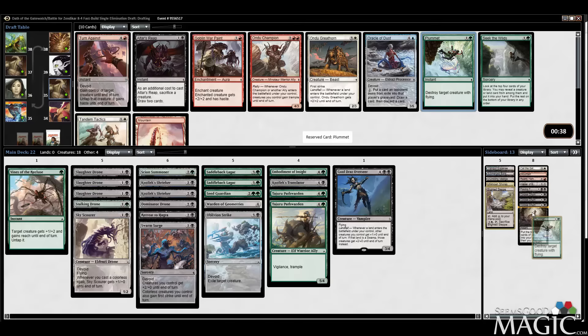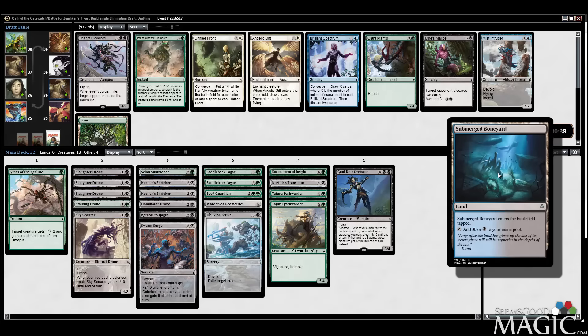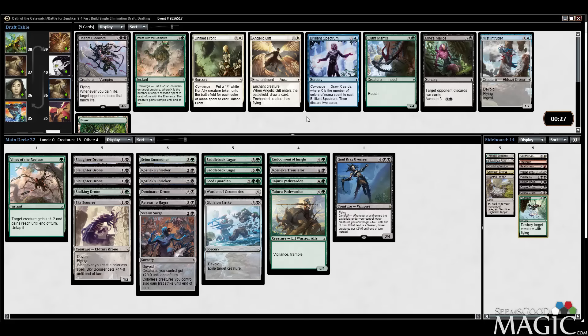Plummet's a good sideboard card. I think we'll have enough cards for the deck after we see what we wheel, so I'm not going to take an Ulvenwald Reap. I'd rather have a Plummet for sideboard. Mire's Malice is really good — I'm trying to be beatdown. Infuse with the Elements technically makes Submerged Boneyard and Tranquil Expanse relevant. Mire's Malice is definitely a significantly better card than Infuse, but Infuse does give a permanent buff. I'd prefer not to run the tap lands in this deck, so I'm just going to play the Mire's Malice.